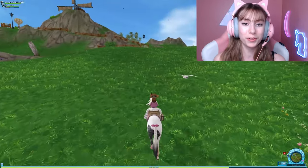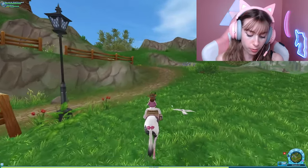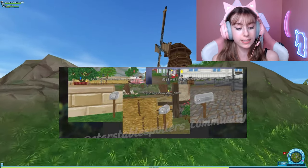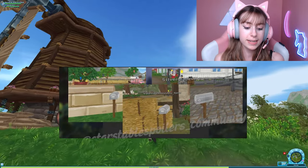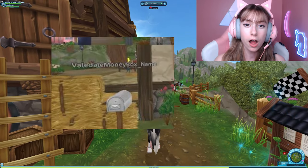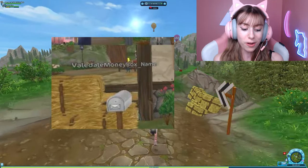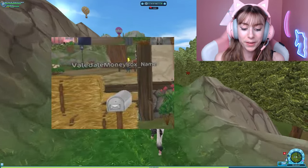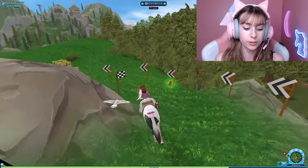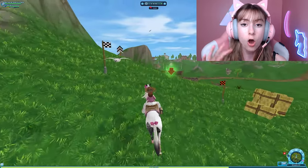This spoiler was posted by Star Stable Spoilers underscore community on Instagram — I'll have them linked in the description. It shows a mailbox, a very special mailbox. It looks like each location would have received a new mailbox in their area. We have what looks like a Fort Pinta mailbox, but it's called 'fort_pinta_money_box_underscore_name,' then there's a 'veiledale_money_box_underscore_name' and a 'silverglade_village_money_box_underscore_name.'